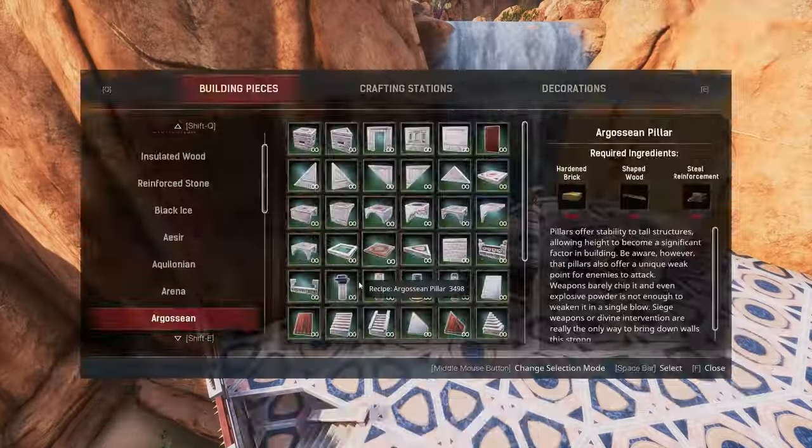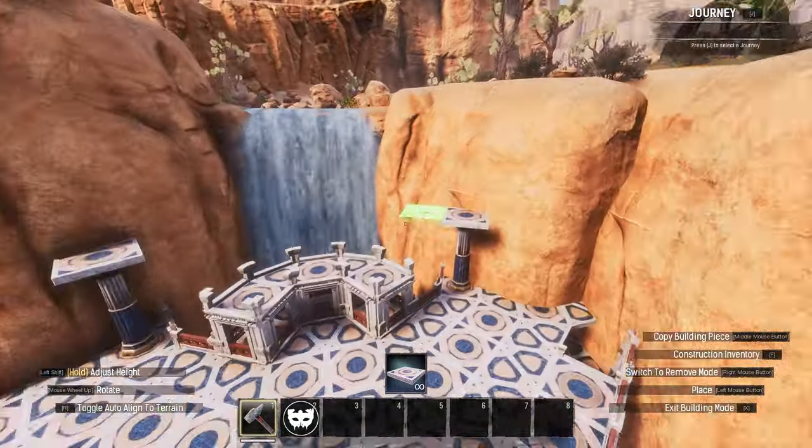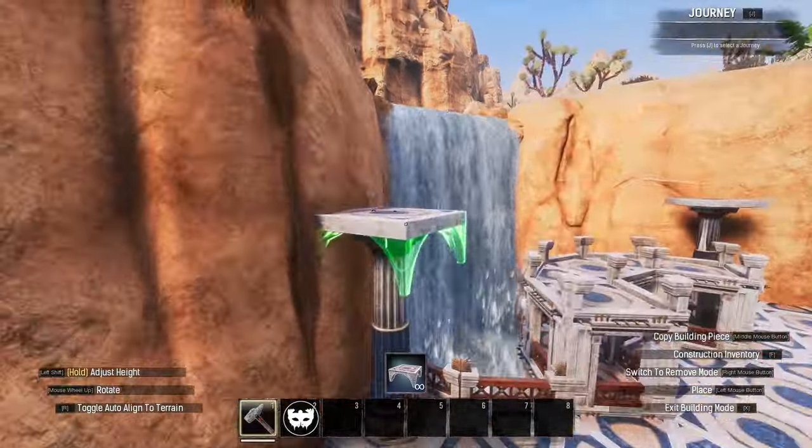On either side of the floor, build some decorative towers. I tried pillars but wasn't a huge fan, so I just built a simple two-tile high tower with a rooftop cap.